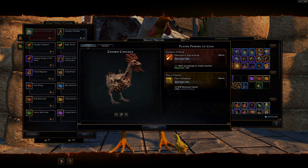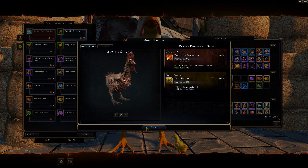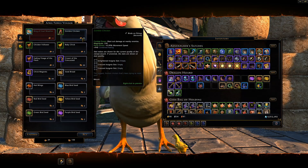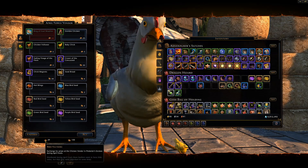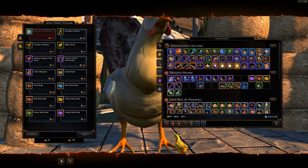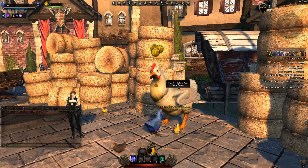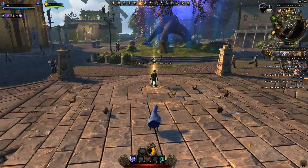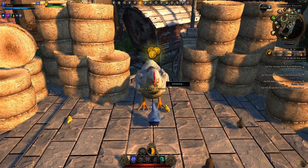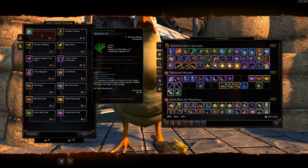You can obtain the Zombie Chicken mount — it's a green mount, purely cosmetic, and I wouldn't bother upgrading it. It costs 25 bird feathers, so it will take a total of five days to obtain since you can earn a maximum of five bird feathers per day by completing all five quests from Mr. Earl the Chicken Master.